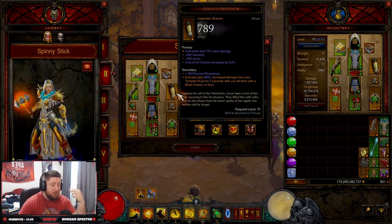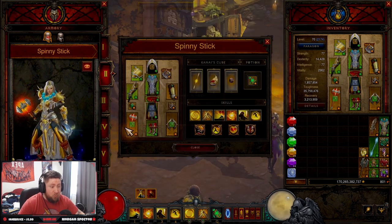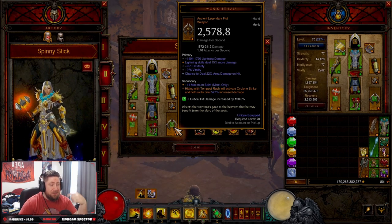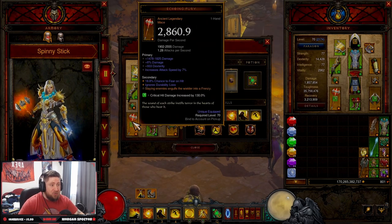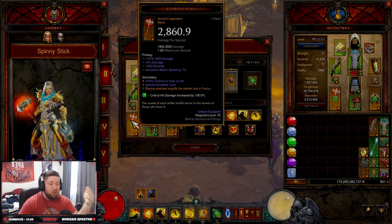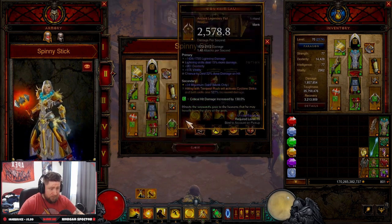Caesar's Memento is a must — enemies take increased damage from Tempest Rush for five seconds after you hit them with a blind, freeze, or stun. For weapons, you definitely need the Vengeful Wind: hitting with Tempest Rush will activate Cyclone Strike and both deal increased damage. I chose to pair it with Echoing Fury so that while spinning and hitting things we trigger increased move speed and attack speed.